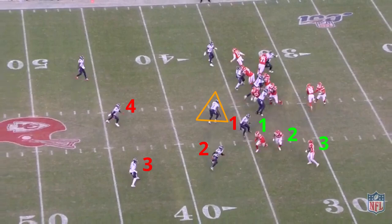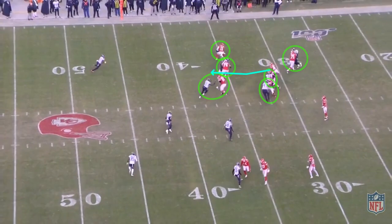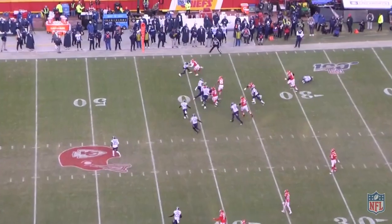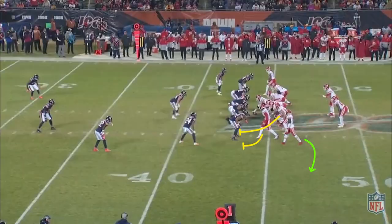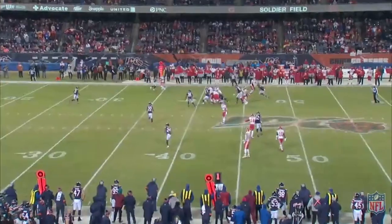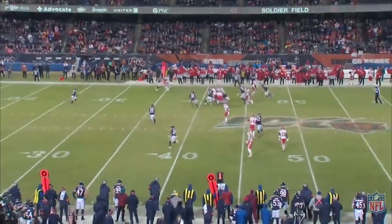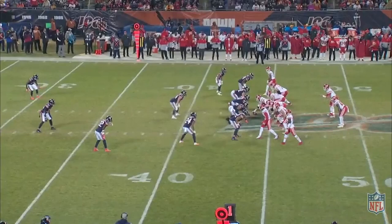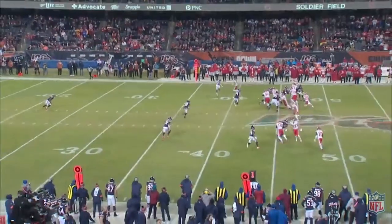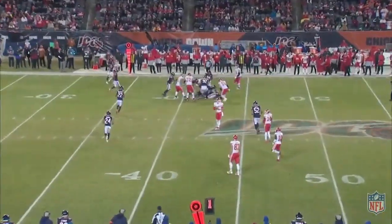You can key off of one defender to restore the advantage to the offense. You can see 4 separate defenders all take steps towards Hill's direction, with a 5th Reid player unblocked. That leaves neutral numbers for the offense to the side of the run, meaning they have every single player blocked up except for the free safety. This gives the man advantage back to the offense on the run, with linebackers and safeties now out of position to offer help. Here's another bubble with Tyreek Hill out of a stacked trips formation tight to the ball. This bubble action takes 4 defenders out of the play and allows for more space in the run game. This is a big reason why the run game started to hurt when Hill went out — without that threat of speed, the defense dedicates less people to stopping the pass option of the RPO, and it's more difficult to restore the man advantage to the offense.